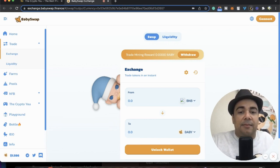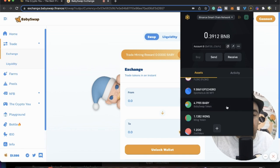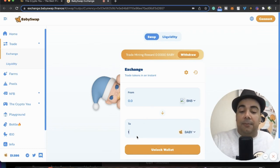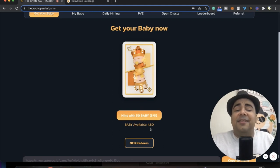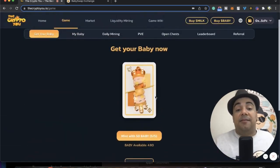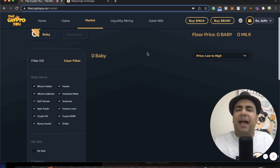In my wallet I've got around 4.79 babies. I'm going to buy 60 more baby coins — let me buy three BNB worth. If you want to get started or play the game, you will need to either go ahead and mint one of these characters — you need 50 babies to mint one — and there are 12 characters that you can actually mint. Minting costs 50 babies and at the price of around $1.5, that's going to cost you about $75 to mint a baby. On the other hand, you can go to the market and buy your own baby, where babies can start from around less than 20 baby coins.